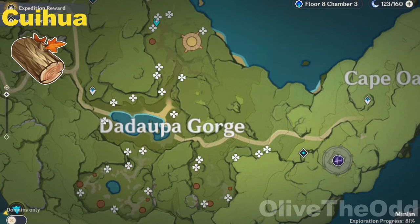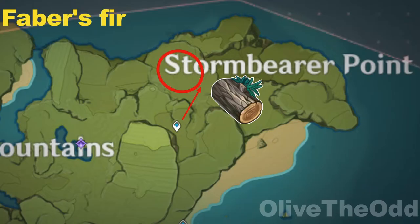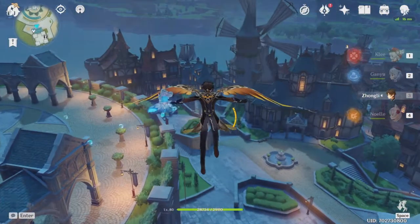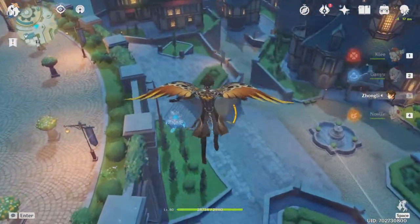Da Wupa Gorge is the area with the most Cuihua trees. I have marked all of them for you — you can mark them on your map and get some Cuihua wood when you pass by. But I feel the most efficient way of getting Cuihua wood is still the first spot I mentioned. Another location to get fir wood is the Storm Bearer Point — just go in circles as shown on the map. The best location for pine wood farming is Mondstadt as shown on the map. No need to go to the Dragonspine area and face the danger of Hilichurl attacks and frostbite.